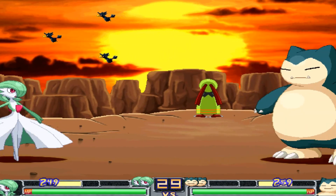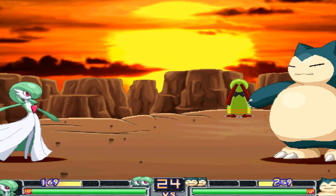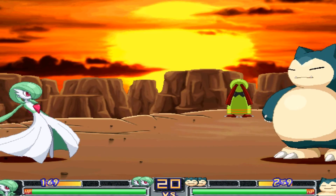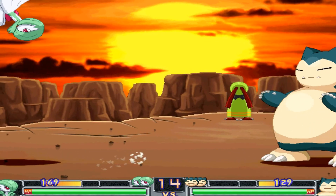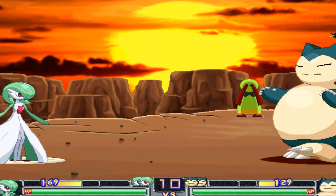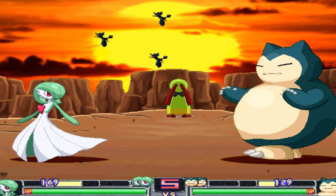Nice, a little drop kick. So right bumper is your assist. Left bumper - that's the one. See that little bar right there? That's your PP. You build it up by doing damage and taking damage, and that's how you do your ultimate.